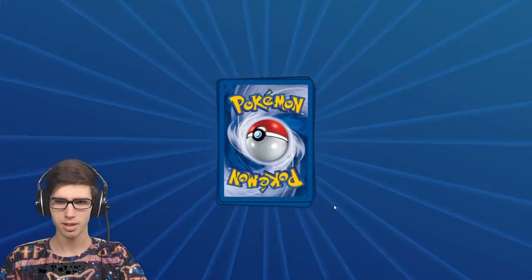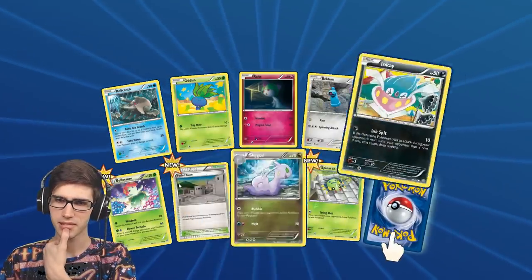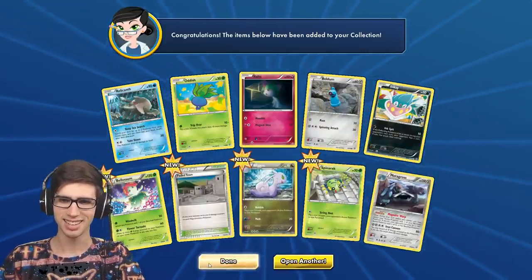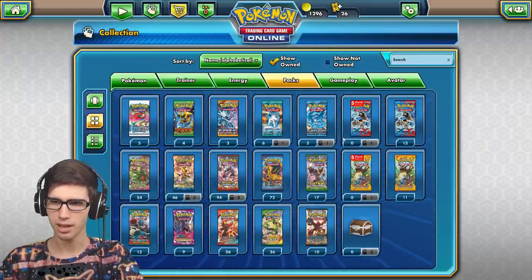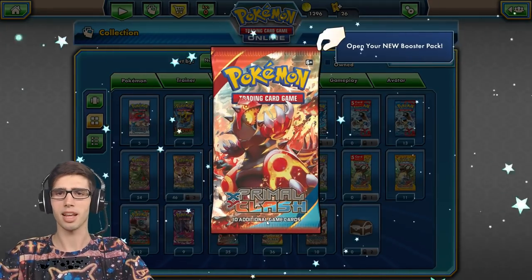I don't think we have any Primal Clash, so we'll pick something else — something unique, something special. A Metagross! The luck, I tell you guys. Let's see — do we have Primal Clash? It doesn't look like it... oh wait, there it is! We get exactly 36, so let's go!